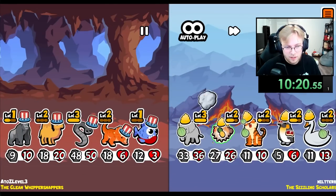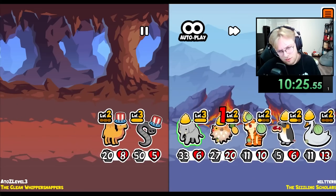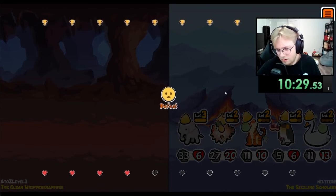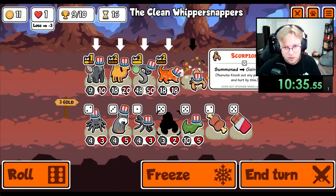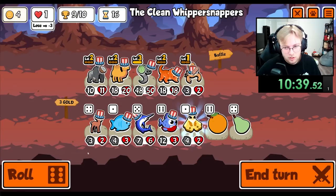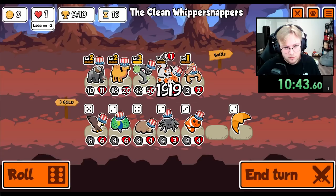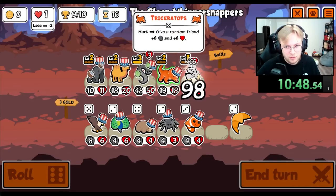That's scary — you just kill everyone? All right. We get rid of you. We go Scorpion. We level up the Gorilla. We grab an Apple. This is our last shot. You gave it to the Scorpion — how nice.